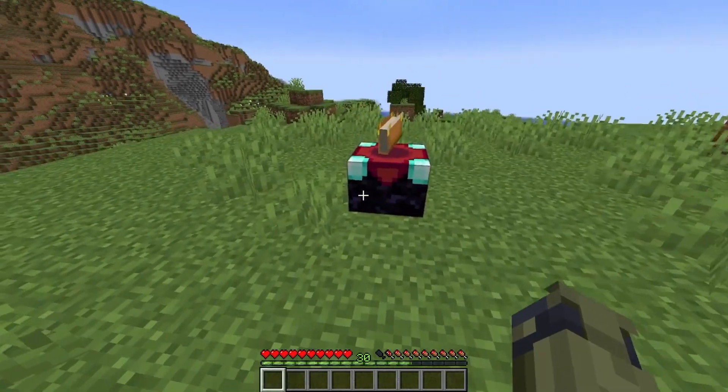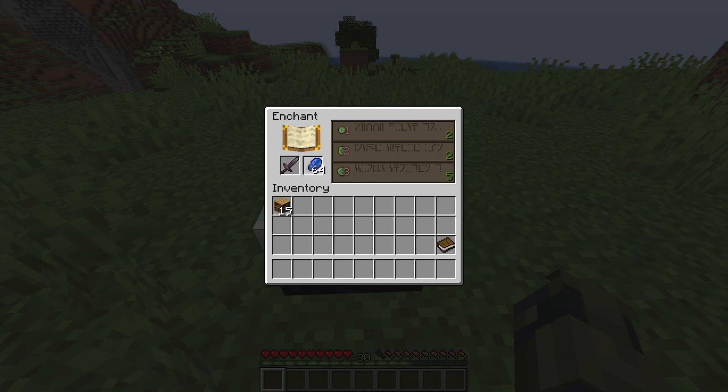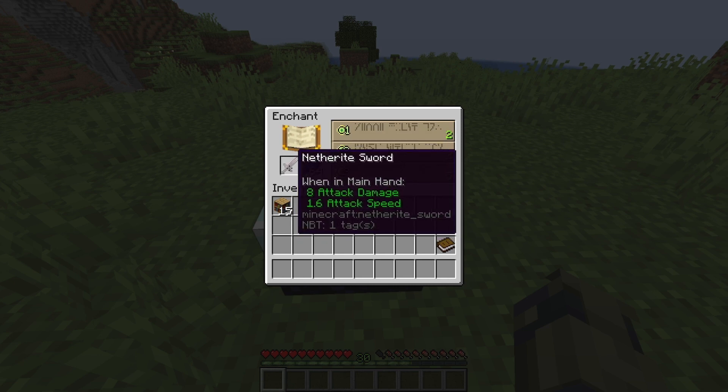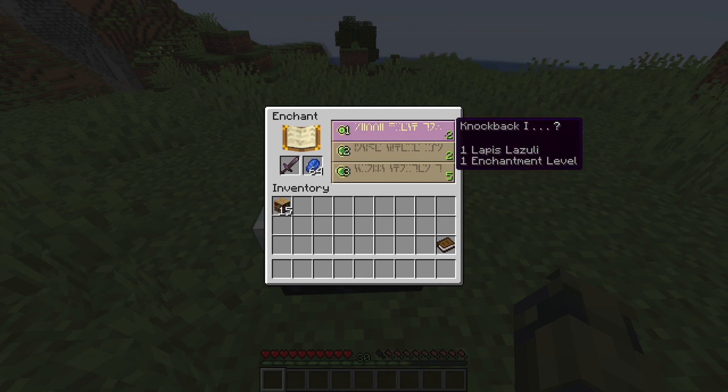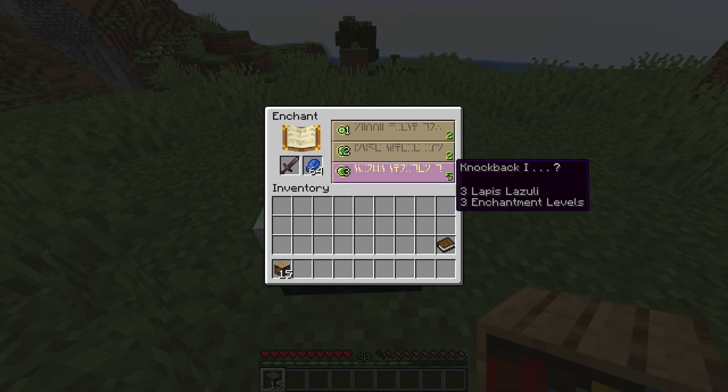Now you can place this enchanting table down, and if you right-click it, you get this menu. You can enchant whatever you want. You'll need lapis, which you can find in caves — it's another dark blue ore. If we put that in there and whatever you want to enchant in the slot here, we have quite low level enchantments because we don't have bookshelves. Bookshelves, like these ones, will actually make your enchanting levels better.